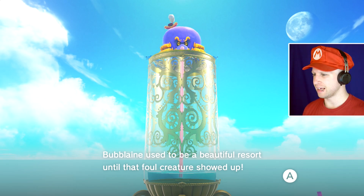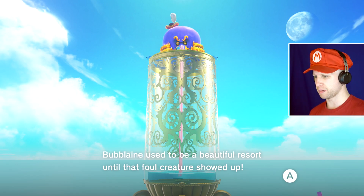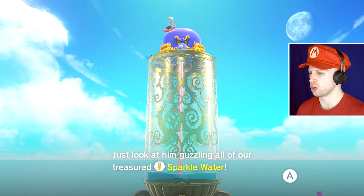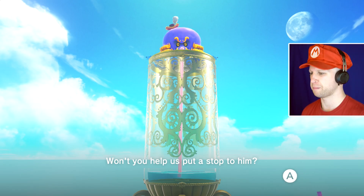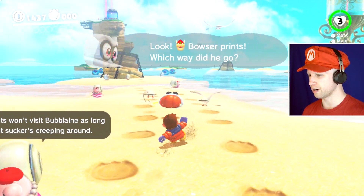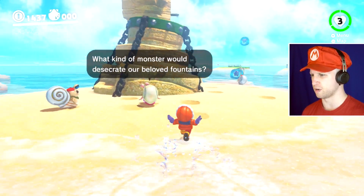Bubblane. I like how it's not even an octo enemy that they usually have in the Mario games. Bubblane used to be a beautiful resort until that foul creature showed up. Just look at him guzzling all of the treasured sparkle water. Is it Voss? Won't you help us put a stop to him? Yeah, I will. Don't worry. I don't really know how or why. Look at Bowser's prints — which way did they go? Obviously they went over this way.